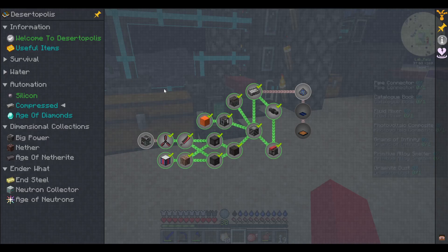Hello and welcome back. I'm LabRats and this is Desertopolis. I've almost cleared this chapter — I just have the fluid mixer and the photovoltaic to do.